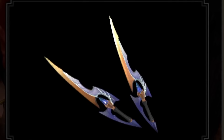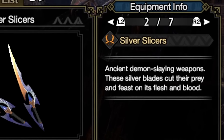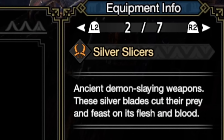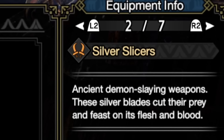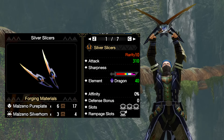The Silver Slicers, with that awesome Malzano design in the superior color of blue, are quote 'ancient demon slaying weapons,' which basically means they increase your healing from Blood Rite, which in turn helps prop the new Blood Awakening skill even easier. Plus as a bonus, it even works when you're at full health and not technically healing. The weapon is dragon element with 310 raw and purple sharpness to begin with, and features genuinely outrageous decoration slots — 3 size-4 decoration slots that are so good.